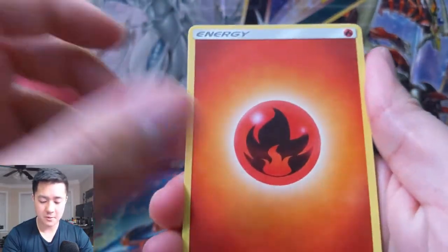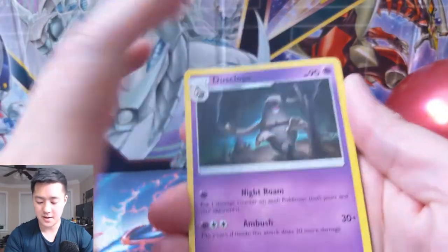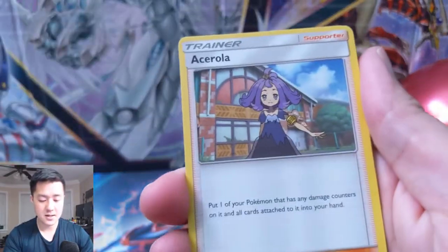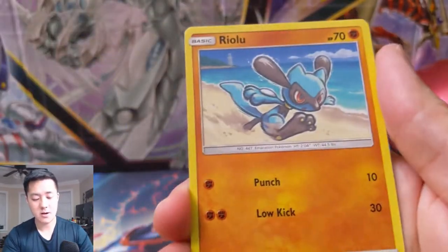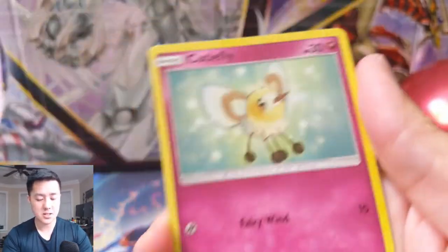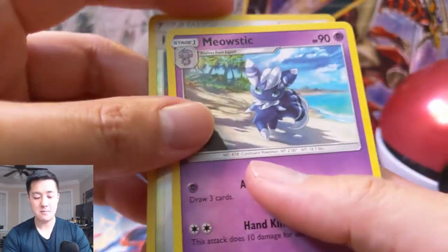First Burning Shadows pack: we have a Fire Energy, a Dusclops, a Crabominable, Bodybuilding Dumbbells, Passimian, Tangela, Rhyhorn, a Riolu running on the beach, Cutiefly, Po Town, and then Meowstic.